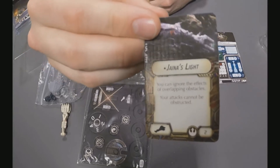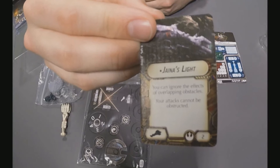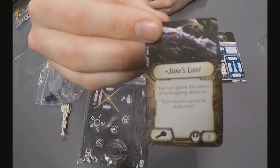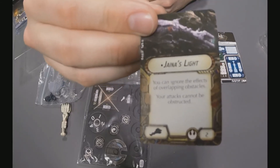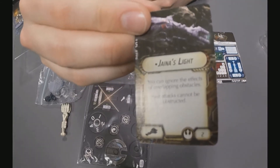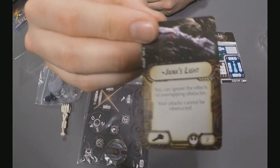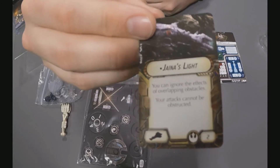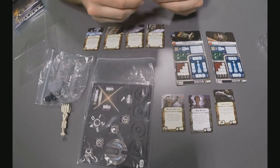Next up we've got the title cards. The first one is Jaina's Light — for two points, you can ignore the effects of overlapping obstacles and your attacks cannot be obstructed. So you can just fly wherever you want: no worrying about asteroids or debris fields, and you can shoot through other ships unaffected. It makes it a very versatile ship.